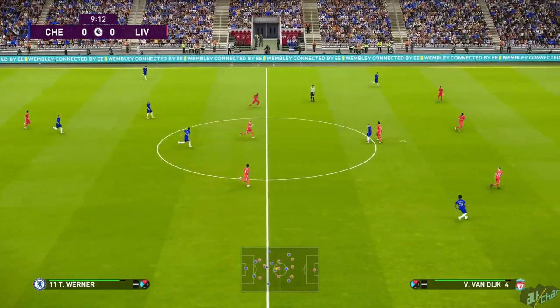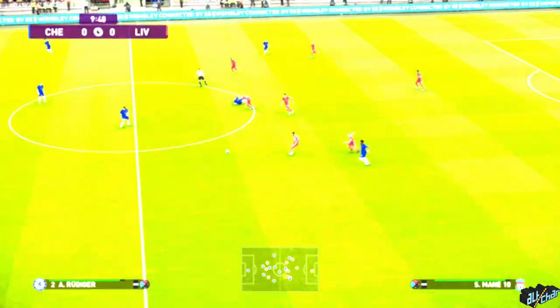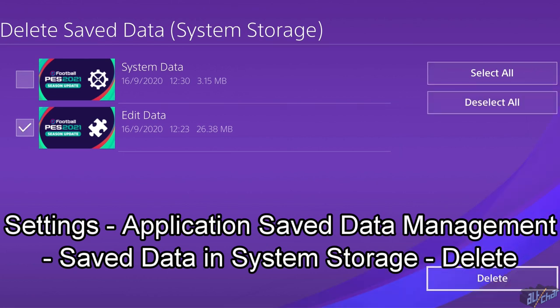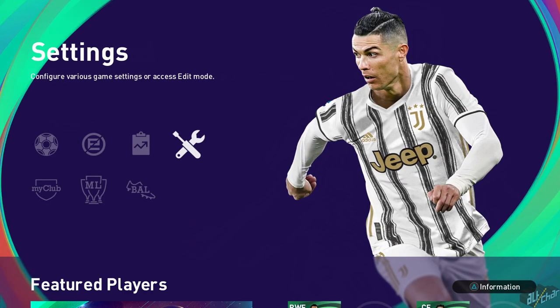That concludes all you need to do on your PC. Now let's take you through what you have to do on your PS4. First, locate and delete the game's edit data on your PS4 by following the path that you can see on the screen. If you've never made any changes to the game, you can skip this step.